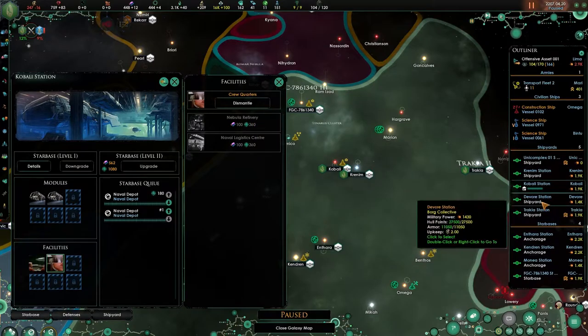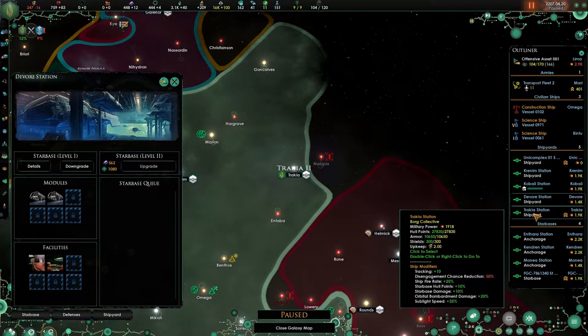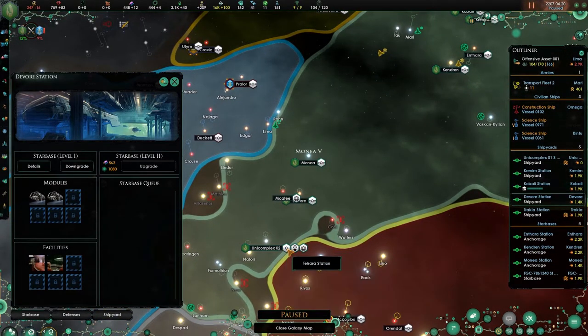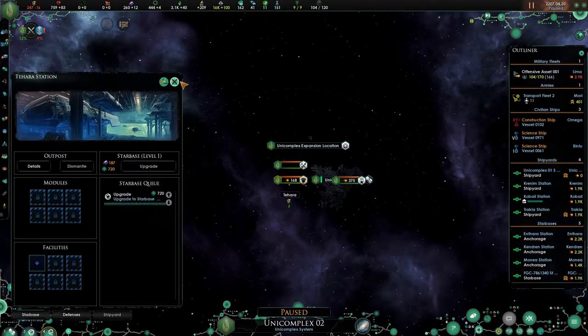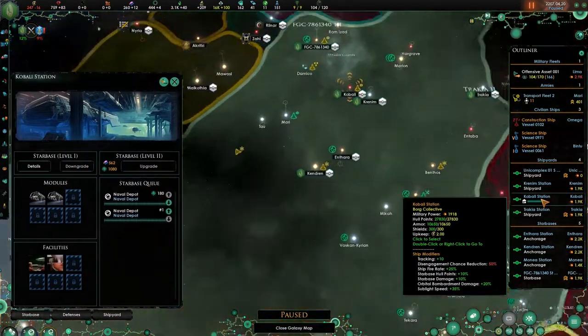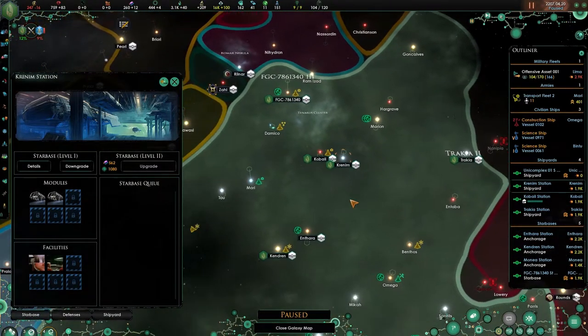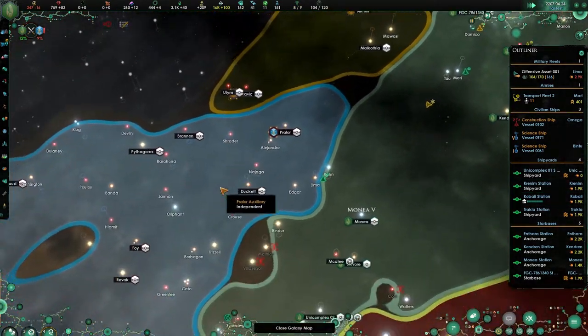We will get the naval logistics. We could also do that with the Unicomplex station — do we not have a Unicomplex station going on? We do — no, we do not. Here is our Borg Collective Unicomplex but we are not having a station. This is definitely a problem. Let's downgrade you. We are going to upgrade the starbase over here because this is asking for problems. The Shipyard — you are changing. That's fine. Let's unpause now and continue with our game.